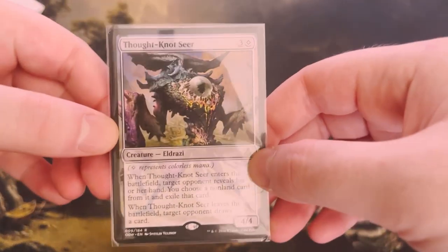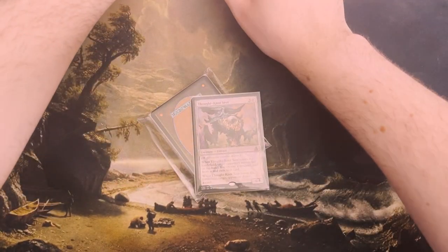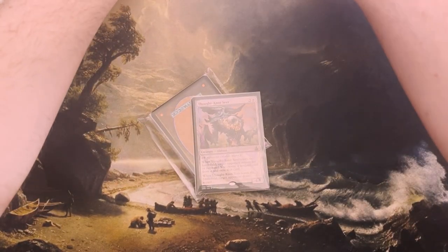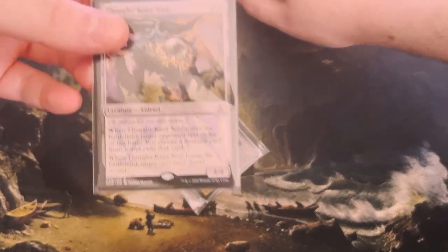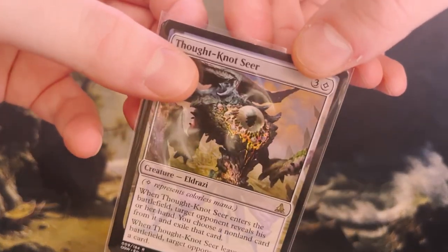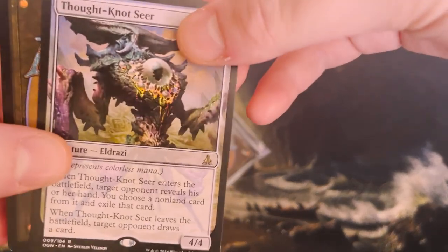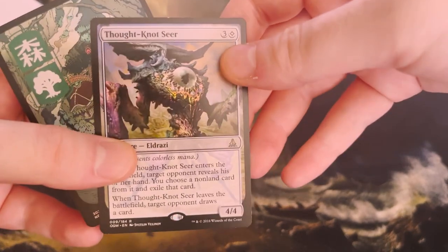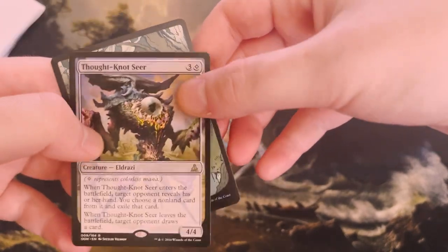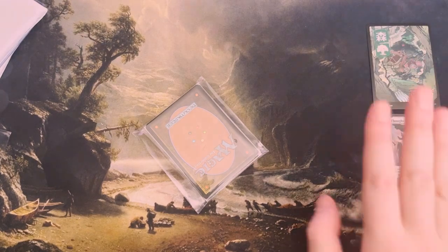We're about to see — it is a Thought Knot Seer, an Eldrazi. Just gonna be Googling things a lot. This is like a one-ish dollar card — wait, is it a foil? I guess we can take it out and look. No, it's not really a foil. But this one is, and these are still like two bucks. That's a neat card — definitely an interesting card, just like a little bonus on top.